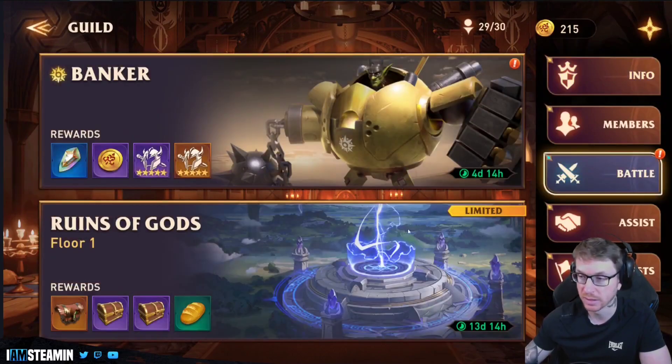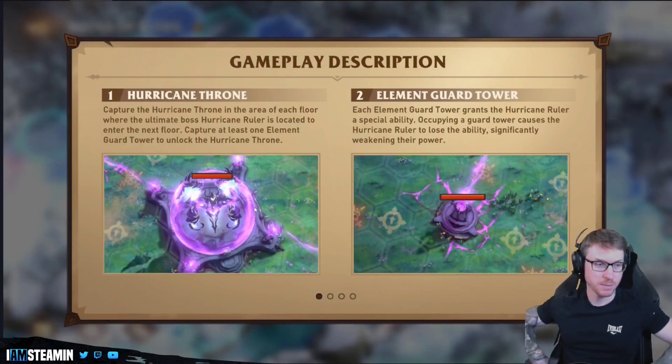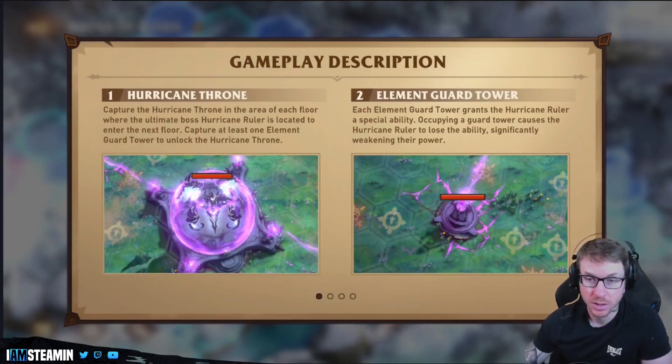We're in Guild versus Environment. We're capturing the Hurricane Throne on each area of each floor where the ultimate boss, the Hurricane Ruler, is located. You capture at least one Elemental Guard Tower to unlock it — each tower grants the Hurricane Ruler a special ability. Occupying a guard tower causes the Hurricane Ruler to lose that ability. So basically you've got a main boss and all these little bosses give him extra abilities.